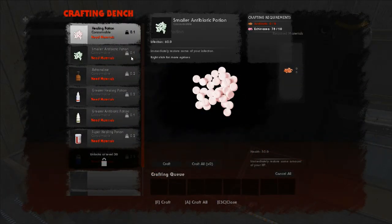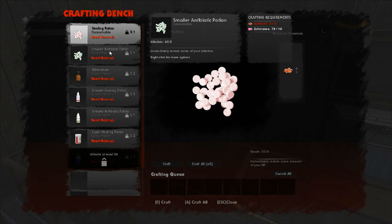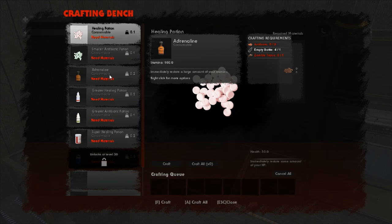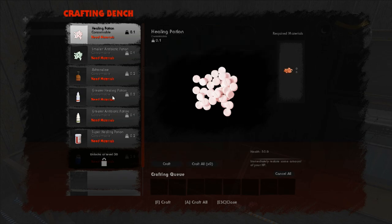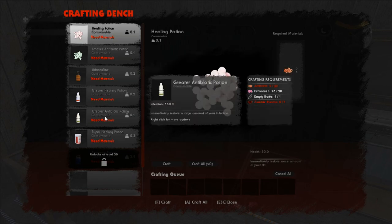Now the med bench - as you can see you get a healing potion, which is 50 health, requires 8 antibiotics. I don't feel that's worth it. Small antibiotic potion is 6 antibiotics and 10 echinacea - that could be alright. Adrenaline is just for stamina: 3 antibiotics, 1 zombie tissue, 1 empty bottle - not bad but it is only stamina. Greater healing potion is 12 antibiotics, 1 zombie venom, 1 empty bottle - 100 health immediately, not too bad.